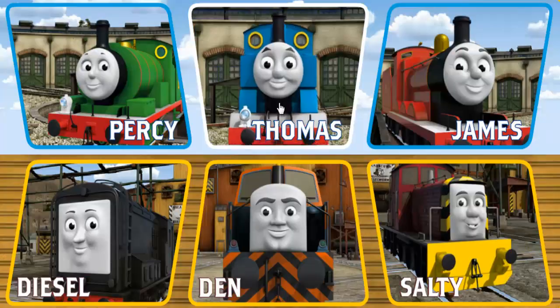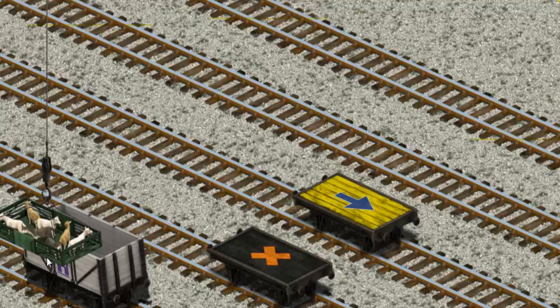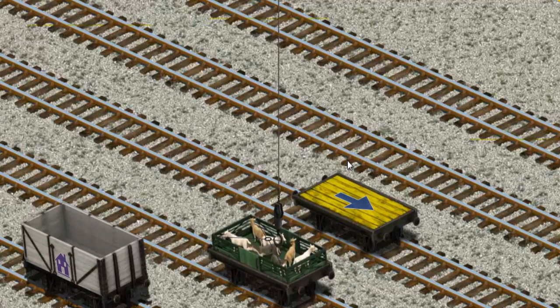It's a busy day at Brendam Docks. Thomas and his friends have many deliveries to make. Thomas must deliver the goats to Farmer McCall's farm. Show Cranky where the goats are. You found them! Let's lift and load. Now the cargo must be loaded. Help Cranky find the black flatbed with the X. That's it!